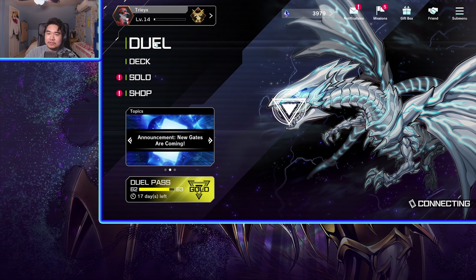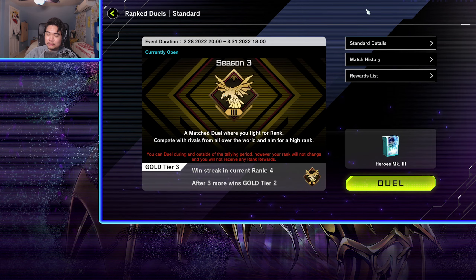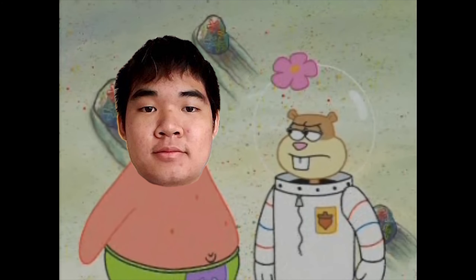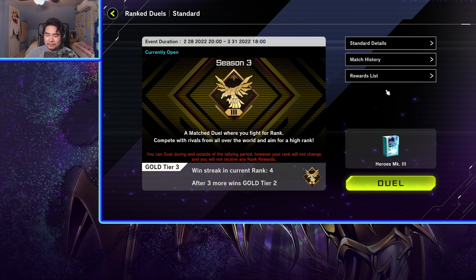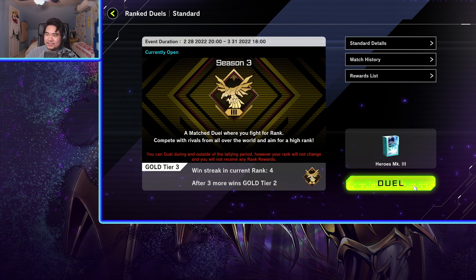Anyway, we jumped right into Ranked. I want to try to do at least 3 duels in this video — it really depends on how long each duel is. Right now I'm on a 4-game winning streak. Don't even know how I got that — I guess I got lucky. If I do 3 duels, I might get to Tier 2 in this video. It took me forever to say that line because I kept laughing saying 'do do.' But maybe we might get to Tier 2 today, who knows. I don't really care too much about my rank. The only reason I want to get Platinum is because I want the border. Platinum is when you start facing meta decks. I'm using my Hero's Mark III deck — this is my third iteration.